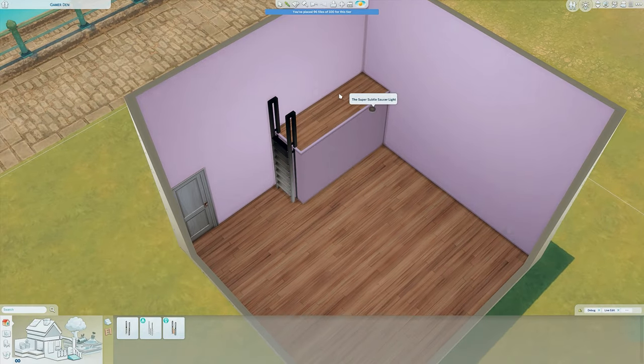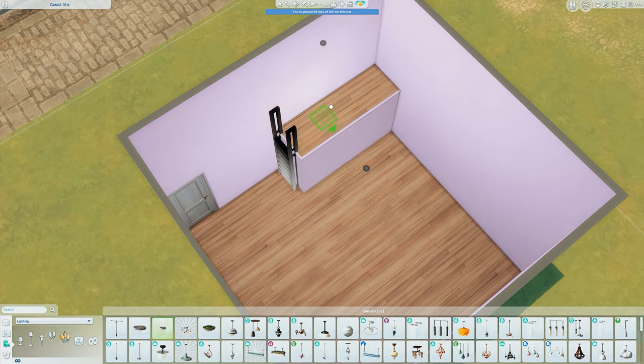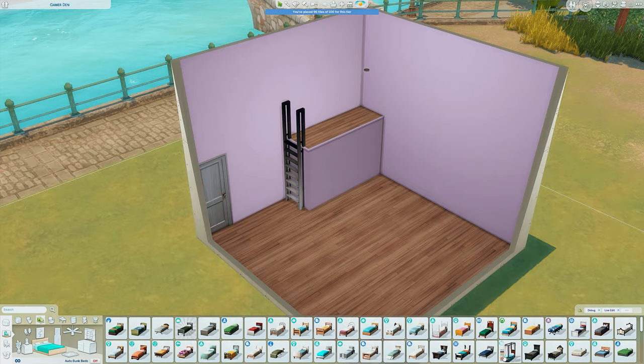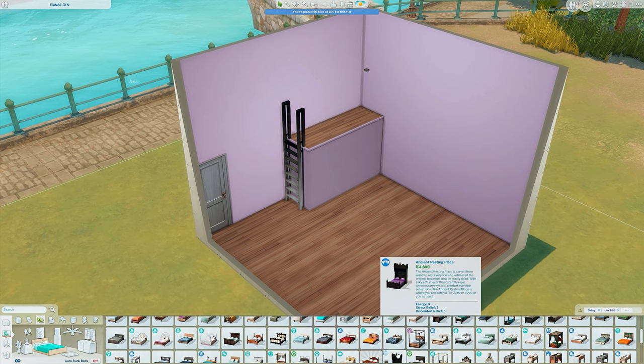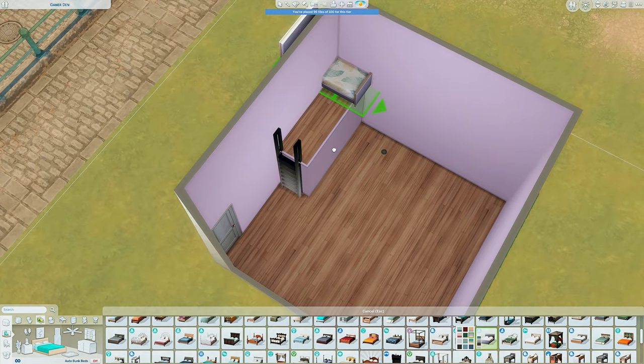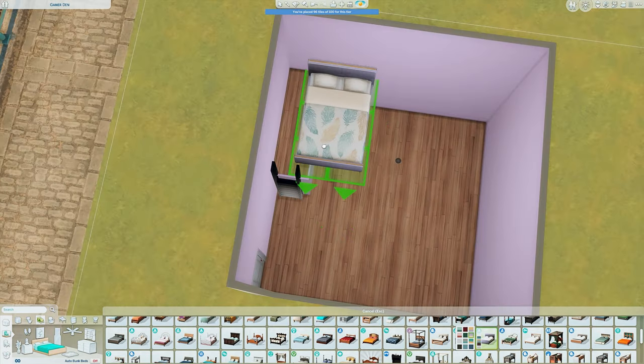I'm just going to place the ladder in there. Because of the platform, you sometimes get some weird shadowing, so sometimes you have to place a light on the platform. Today it's not playing ball, so the next thing we're going to do is grab a bed — any bed you want will work.